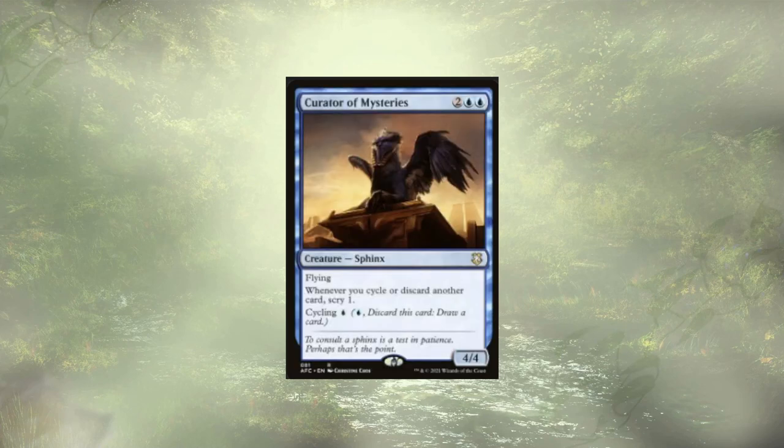Curator of Mysteries is a flying 4/4 which we could use to cycle. It probably does a lot more work in a cycle-specific deck, because whenever we cycle or discard another card we get to Scry 1. But they're really here because for a single blue we could cycle them away — we bin them, venture into a dungeon with our commander on the field, and also draw a card. That's value.